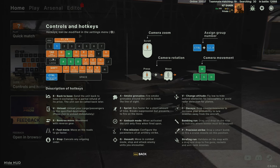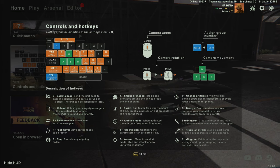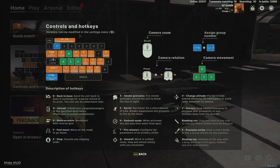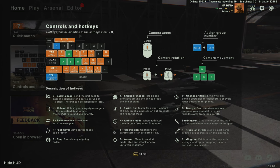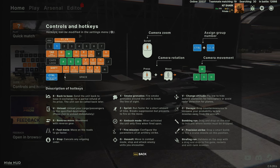Tab allows you to select individual units within the group. So if they're not all together and you need just one of them to pop smoke, hit Tab to cycle through those units and then hit X to deploy your smoke grenade.